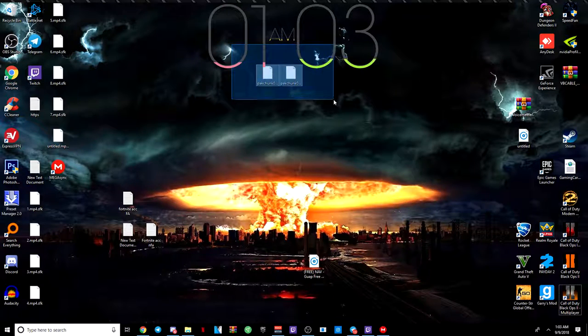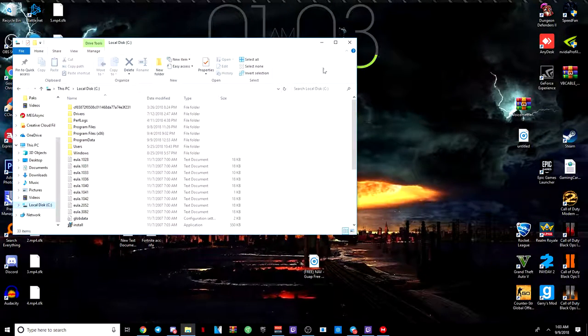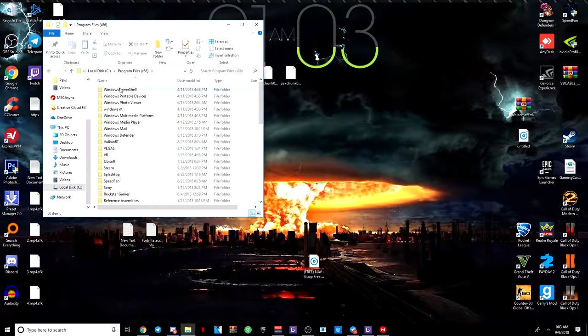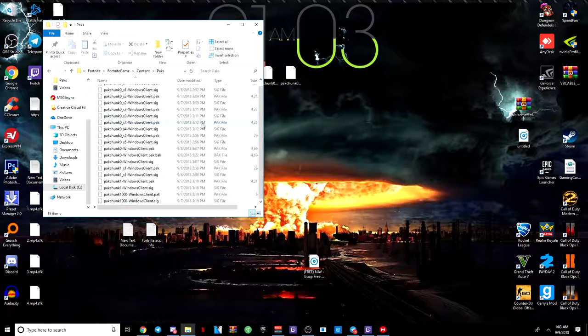Alright boys, so you got your two files right here, so I'm going to bring this over. You want to go to local disk, you want to go to program files — oh, wrong program files, you want to go to the other one. This one — you want to go to Epic Games, you want to go to Fortnite, Fortnite Game, Content, Packs.